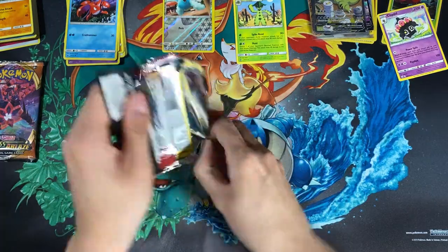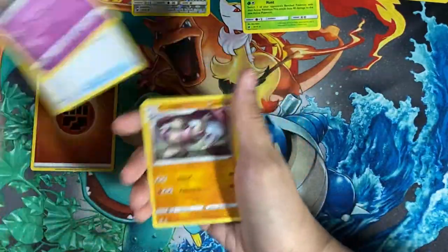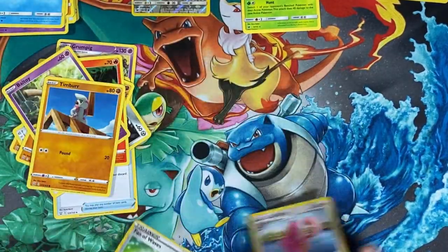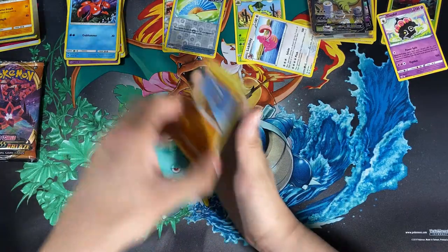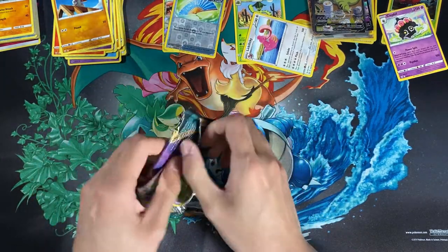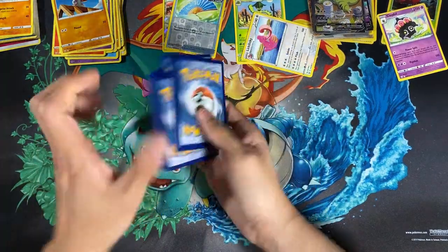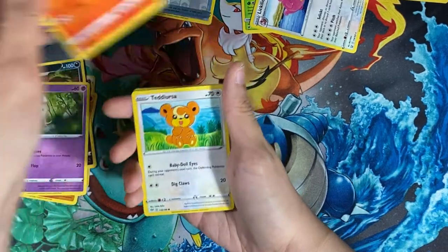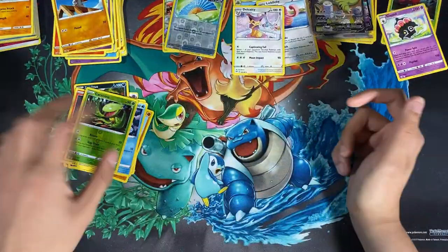Corphish evolves into Crawdaunt. We have a green bag and I forgot about the code cards. We'll speed run through this — we already saw the back so let's not waste time. Lickylicky again, reverse holo, trainer card — we ruined the surprise. I don't think anyone really wants to look at commons. For the last pack hopefully we pull a hit: we get Psychic Energy, Pokemon Breeder, Pupitar, Sableye, Morlu, Houndour, Teddiursa, Trapinch, Carnivine, and last card is Dusclops.